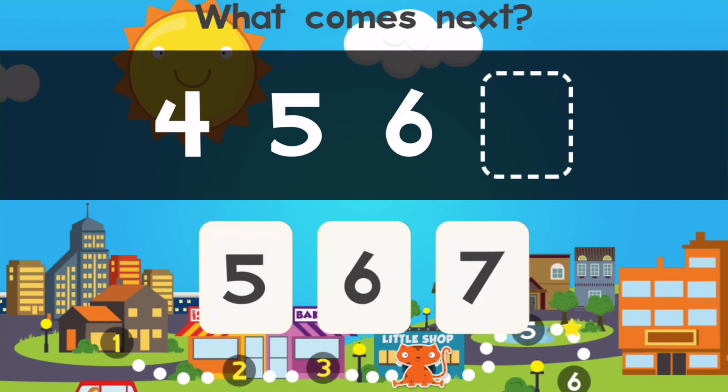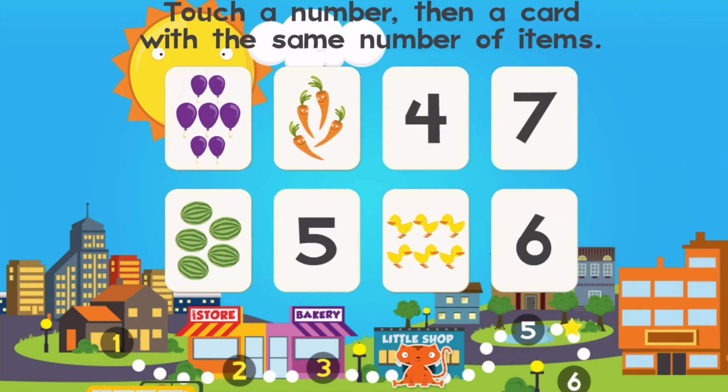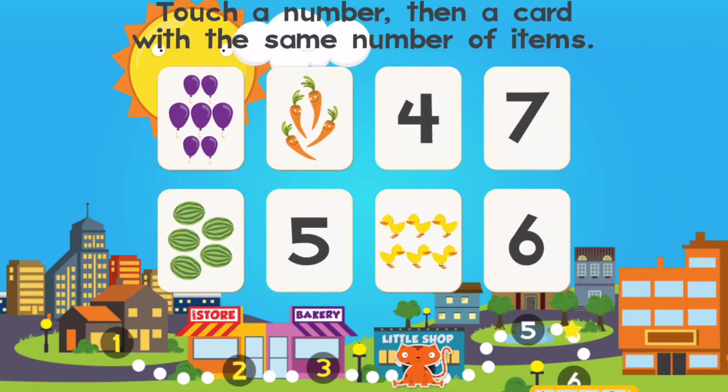What comes next? Seven. Five. Touch a number, then a card with the same number of items.